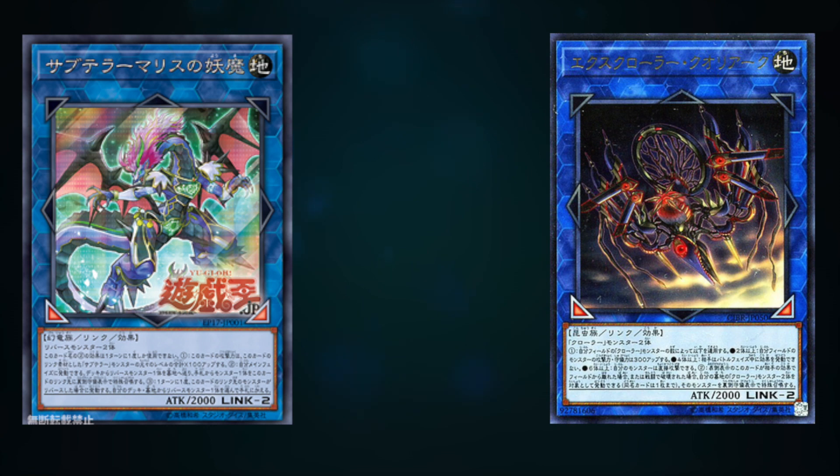Crawlers being the new flip archetype in the set, I think this will be very useful for them — especially considering the second effect sends Flip monsters from your deck to the graveyard, and Crawlers have monsters that summon other monsters from the graveyard. They can also flip their monsters pretty easily, and it gives you a decent way to search as well.